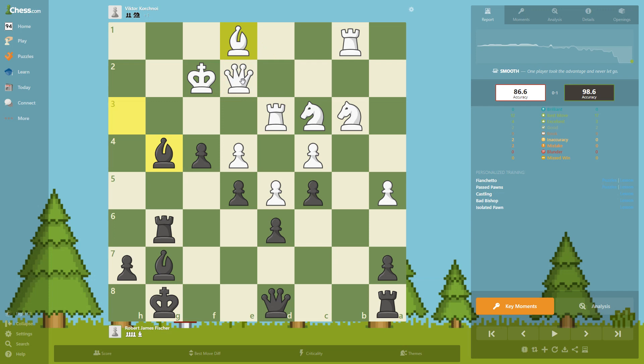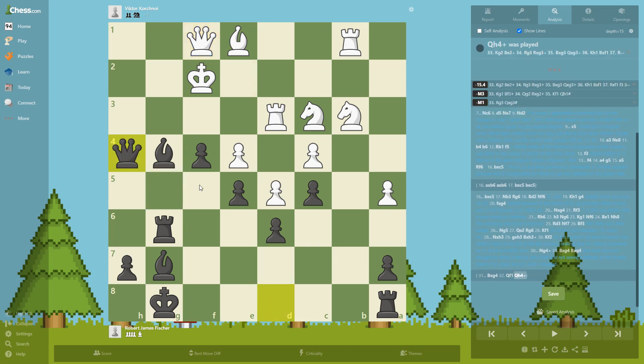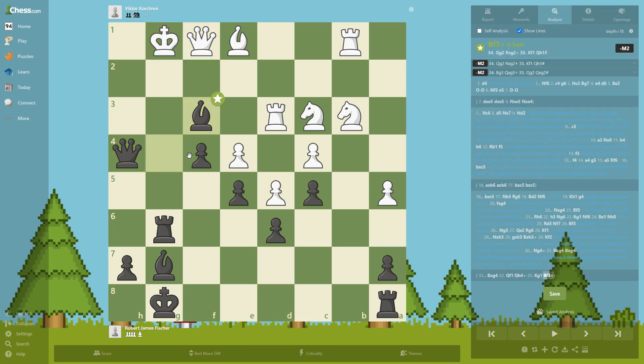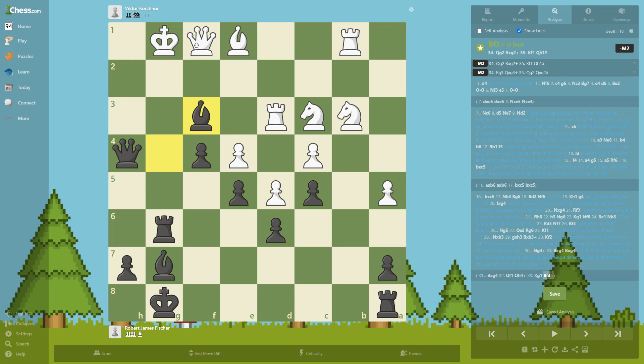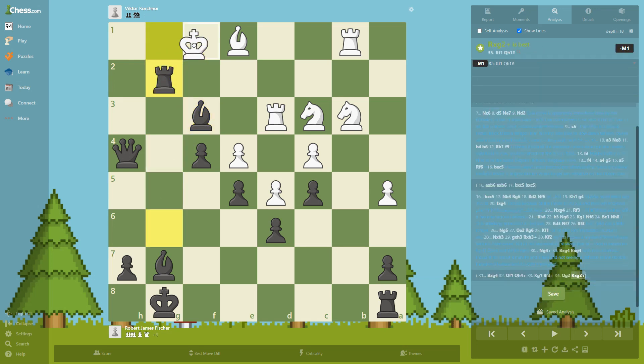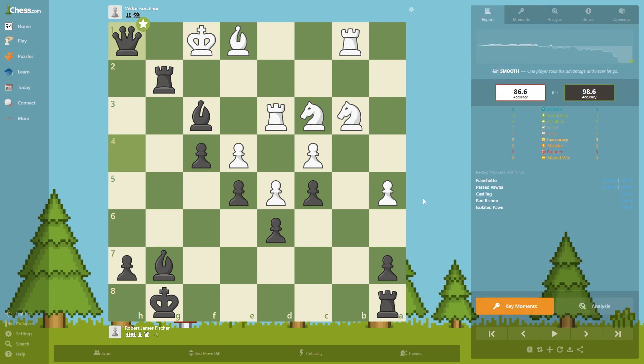Whatever White plays, the king is caught in a checkmating net. For example, if he plays here, the queen enters the attack and that's game over. If he goes here instead, we give a discovered check — and that's it. You can try blocking with the queen, but we deliver checkmate. Hope you enjoyed this, guys — learn something, maneuver your pieces, don't let them be lazy, and hopefully you'll win some games. See you in the next video!